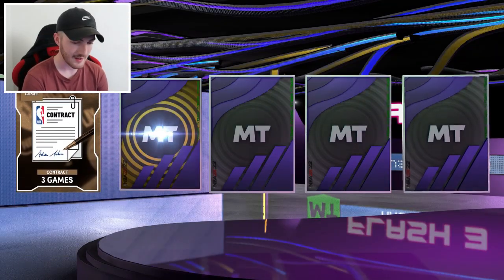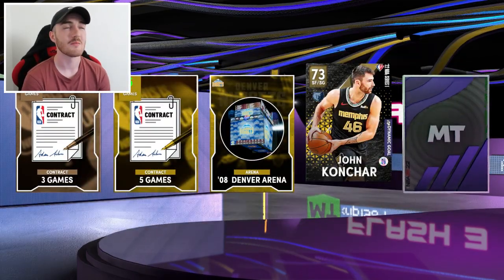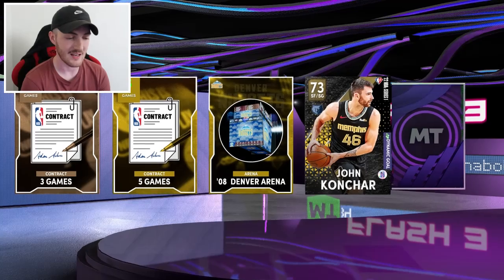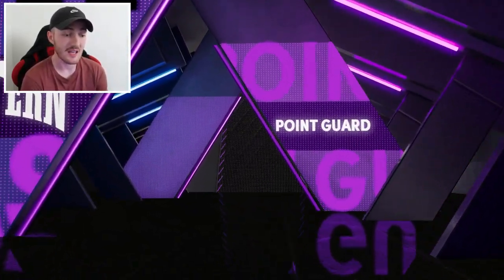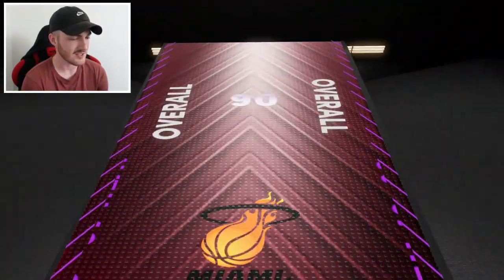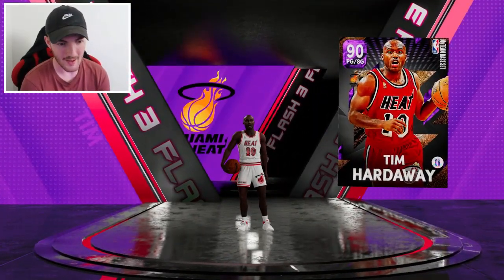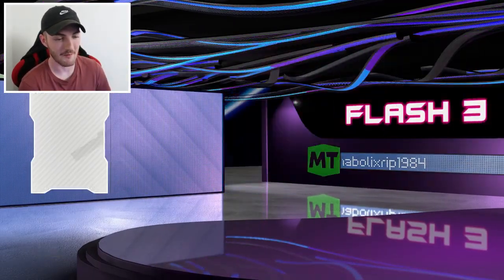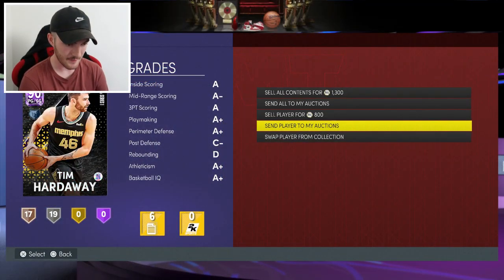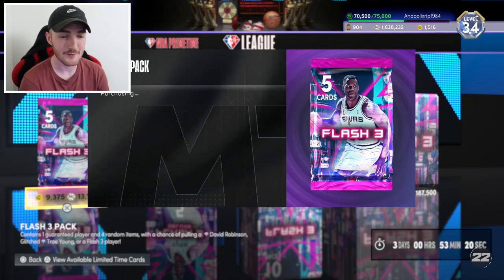We got another shake right here - contract, contract. I don't know - that's an amethyst. Glenn Rice, give me the 75th. Point guard, who is this? It's Tim Hardaway. Such a letdown man - such a letdown. Considering we haven't gotten someone from the Flash set in a minute from the non-deluxe packs, I was kind of hoping 2K was going to hook us up, but unfortunately not.